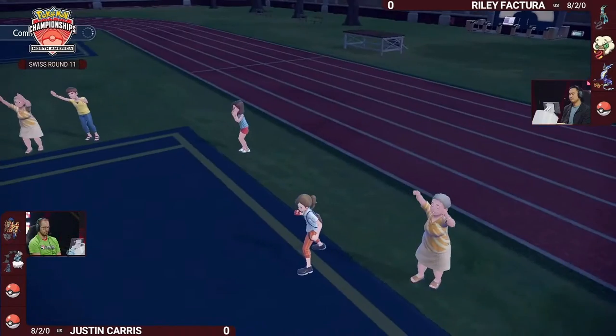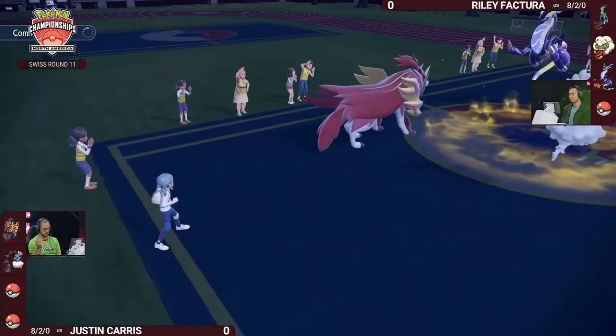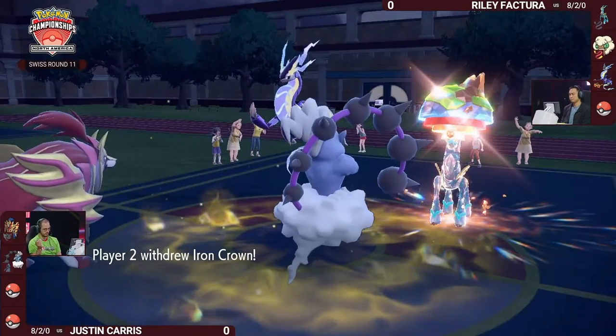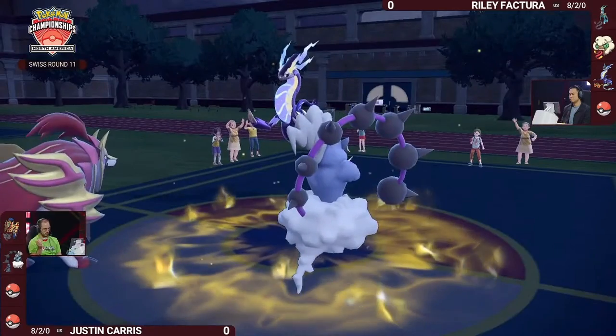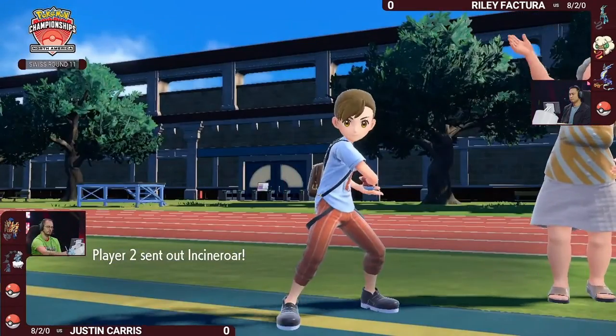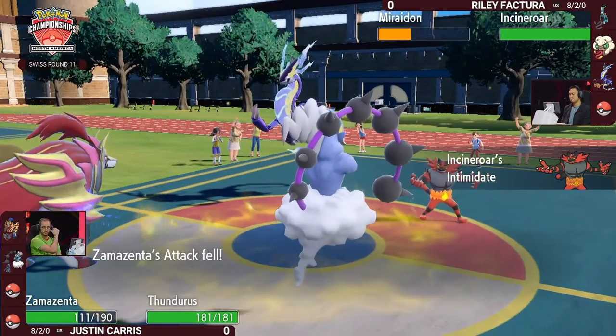You're still a Choice Specs Miraidon in Electric Terrain. Even a minus-two Electro Drift or Volt Switch might be enough to finish off this Zamazenta after that Tera Blast. The Iron Crown doesn't want to stay in against this Zamazenta, so it's going to be Incineroar now taking the field.